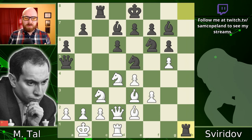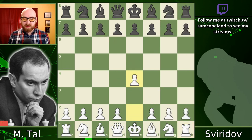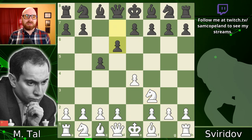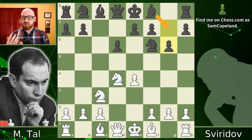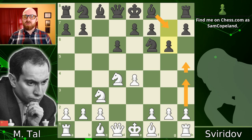Tal opened this game with e4 and his opponent responded with the Sicilian defense, and we soon get into specifically a Dragon variation. The Sicilian Dragon features the fianchetto of the bishop. It is one of the sharpest lines — one that I personally enjoy — but at the top level it's often considered a bit risky because white's kingside attack essentially makes itself. It's very easy to play.